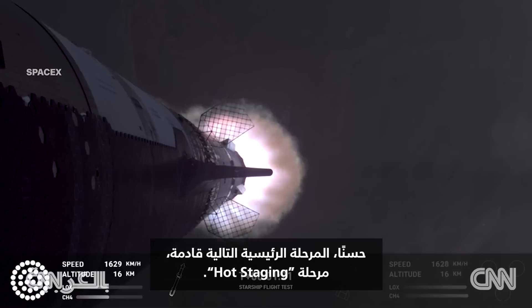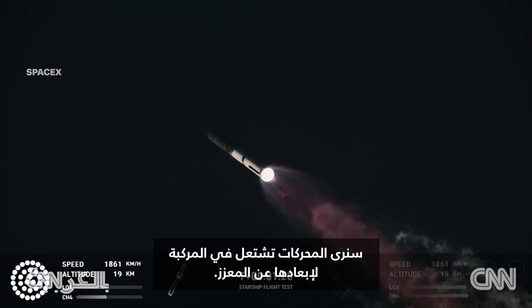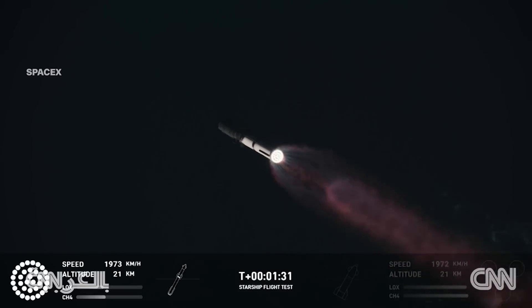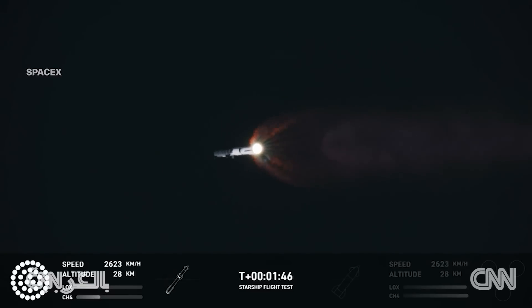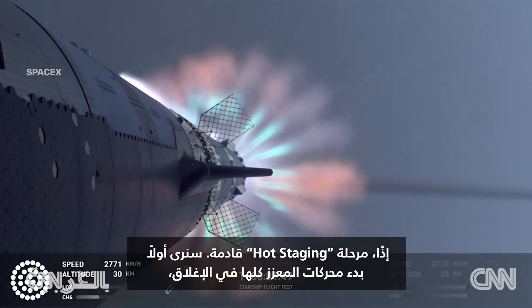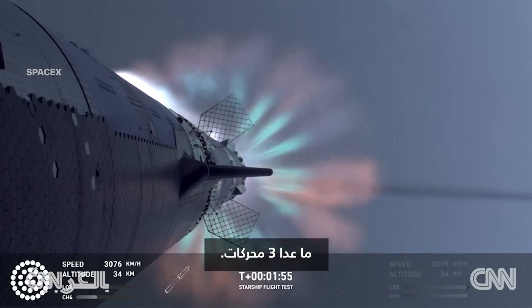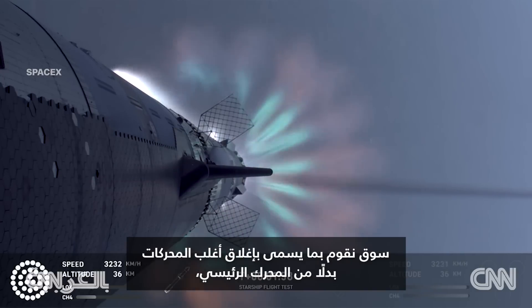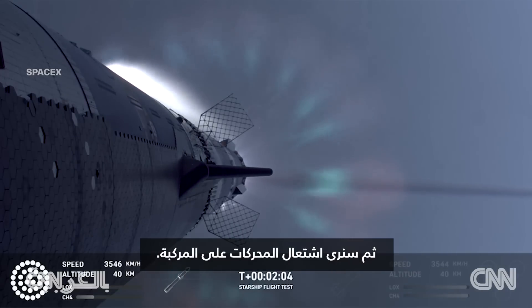Our next major milestone coming up is going to be hot staging. We're going to see the engines ignite on Ship to push it away from the booster. The booster's engines will start to shut down — all but three. We're going to do what's called most engines cut off, instead of main engine cut off, because three are going to keep going. And then we're going to see the engines on Ship ignite.